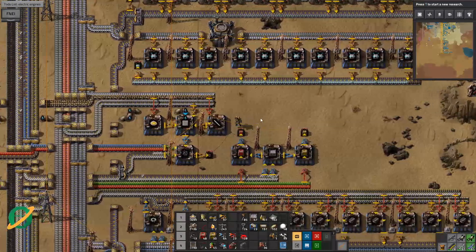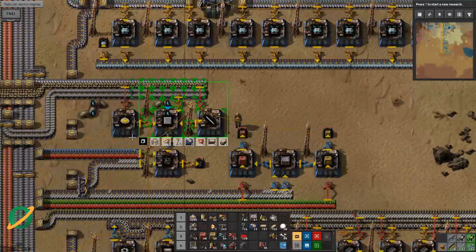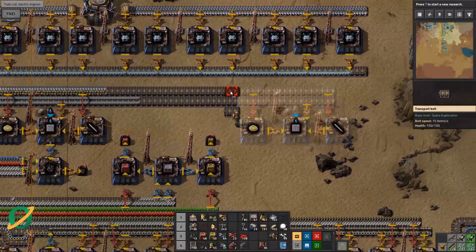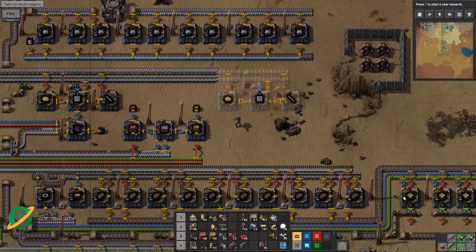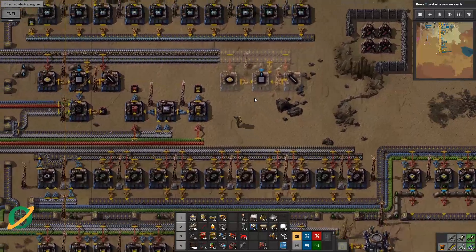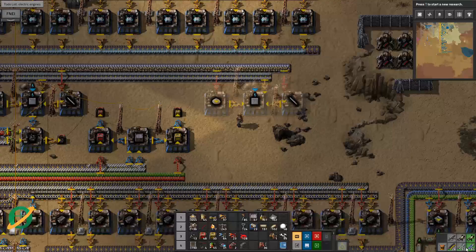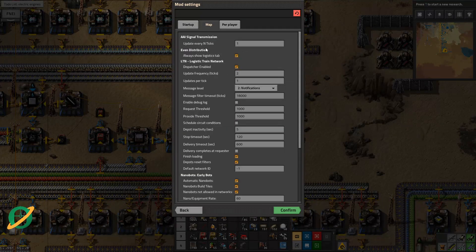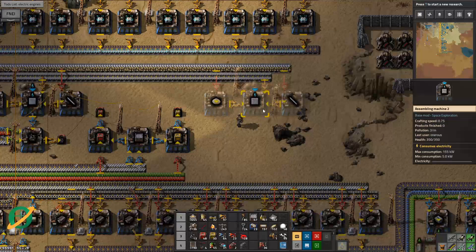Concrete, copper cable, and red circuits. What I'm going to do is copy this whole thing and pop it over here, and this is going to go all the way over there. Why are my bots not making this? Because the construction bots are doing it maybe. The nanobots get overridden - I wonder if there's a mod setting for that. Mod settings per player - nanobots, not allowed in networks - turn that off. Confirm that and there we go, nanobots are back.